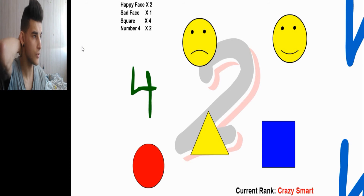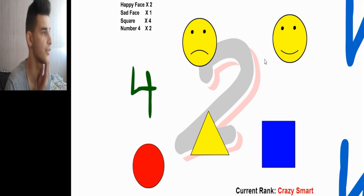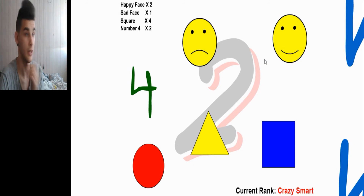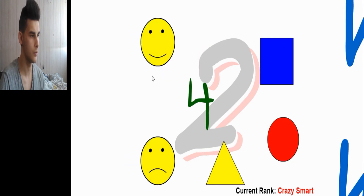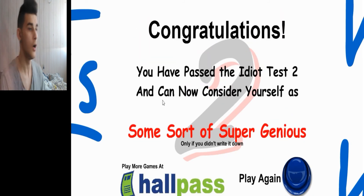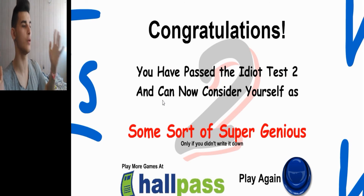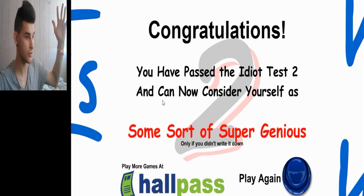Continue. Whoa, what the hell. Happy face two times, sad face one time, square four times, number four two times. So the happy face is two times, sad face is one. Happy face two times, sad face one, square four times, number four two times. I just have to remember the first three because number four — I already know it's number four, so I just need to click it. Happy face two, sad face one, square four. Happy face: one, two. Sad face: one. Square: one, two, three, four. Number four: one, two. Congratulations, you have passed the Idiot Test 2 — you can now consider yourself as some sort of a super genius. Only if you didn't write it down. I didn't write it down — I was just keeping it all in my mind. I remember it, and it was going fine. I did it.